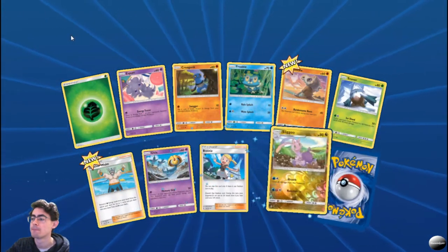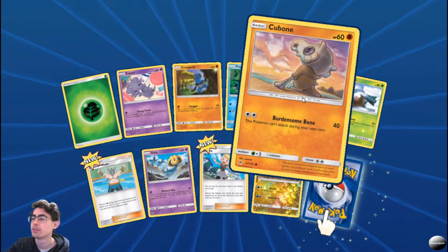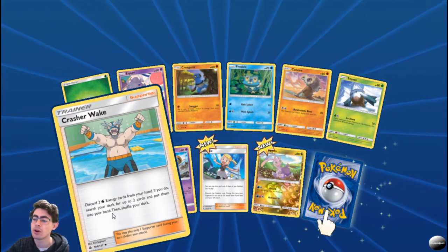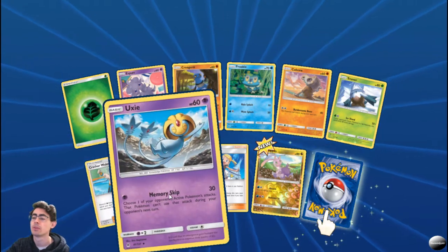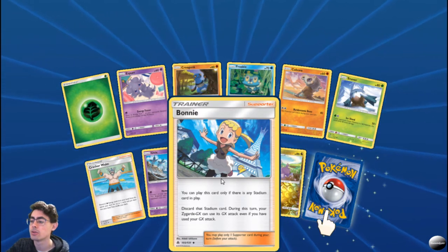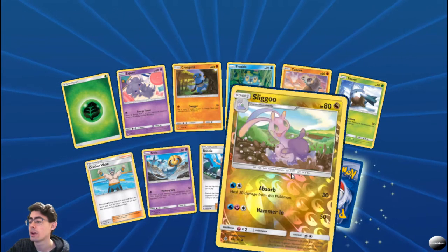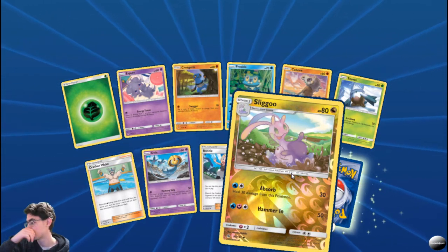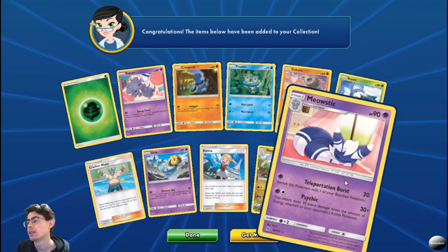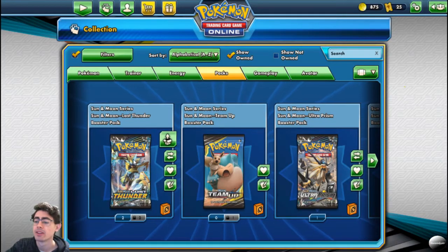Got a foil, Espurr, Croagunk, Froakie, Cubone, Snorvia — Crash Awake: discard two energy cards from your hand, if you do search your deck for up to two cards and put them into your hand, very useful. Another Uxie. A Bonnie: you can play this card only if there's a Stadium card in play, discard that Stadium card, and during this turn your Zygarde GX can use its GX attack even if you've used it already. Sliggoo foil — Absorb: heal 30 damage from this Pokemon, pretty foil. And our special card is a Meowstic.